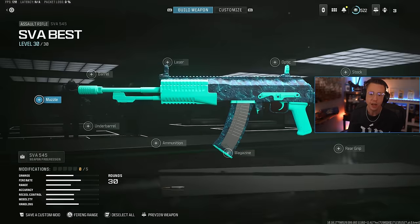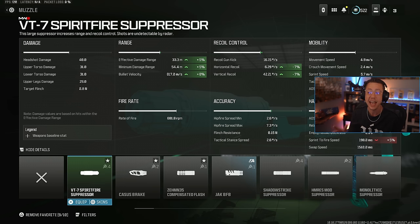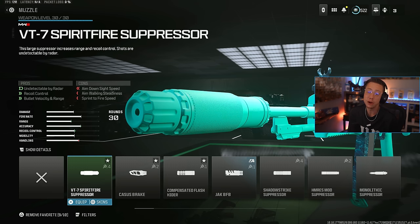With suppressors, the Spiritfire is still going to be one of the main ones here. While it was nerfed to be a tad bit slower, still getting this 3-in-1 of range, velocity, and control is incredibly important. Without taking away one of those pros, I still think this is going to be the default for the vast majority of players.